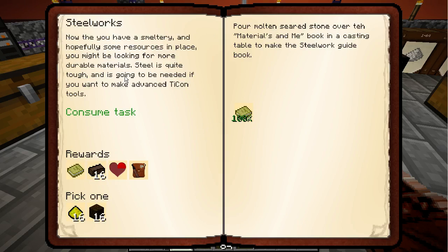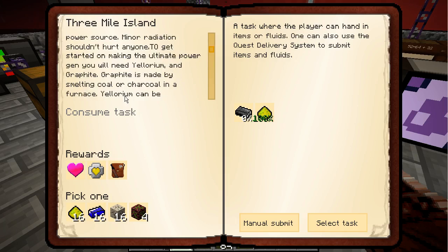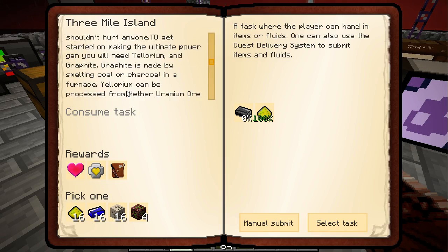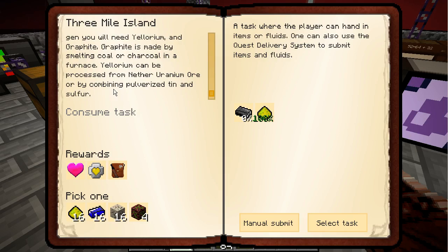Reactors — now that you have a smeltery, hopefully you'll get a resource for it. If you're looking for more durable materials, steel is quite tough and you're going to need it if you want to make advanced tinker's construct tools. Reactors are the perfect late game power source. To get started you need yellorium and graphite. Graphite is made by smelting coal or charcoal in a furnace. Yellorium can be processed from nether uranium ore by combining pulverized tin and sulphur. Yes, I know that.